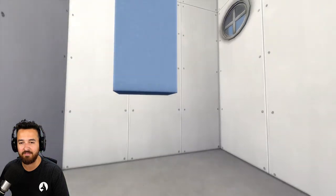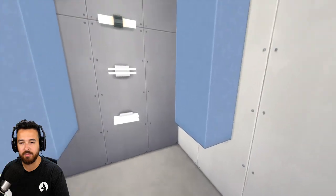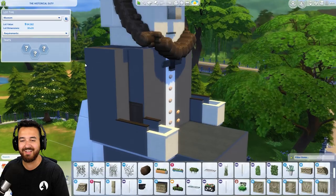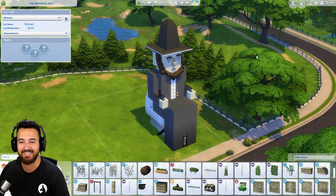And I think that that is it for the build. Oh, there's an empty room. Wait, can you get up here? I don't think so. I don't think there's any way up. Little lights. Oh, maybe there's lights in here so creepers don't spawn, because it kind of looks like Minecraft. Yeah, that's the historical duty. I loved it. I loved it so much. It is amazing.